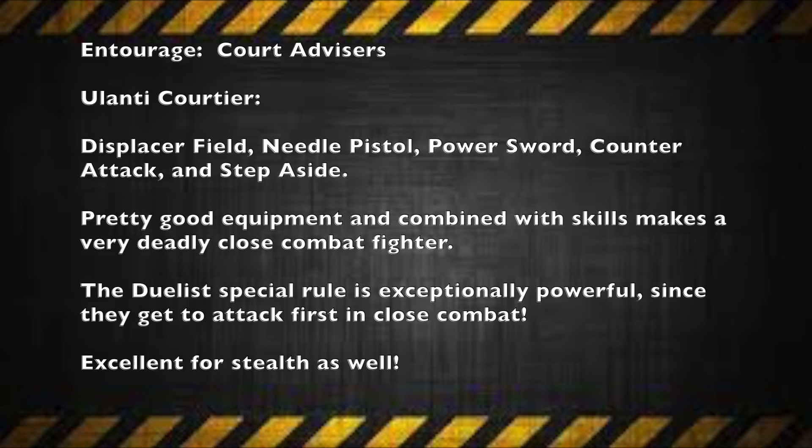Not to mention, the Courtier also has the Duelist special rule, which is exceptionally powerful — no matter what happens, they always get to attack first in close combat, even if charged. So for example, if you're facing a powerful close combat gang like Goliath, and your opponent uses a Stim Slug Stash on their Forge Boss carrying a mastercrafted renderizing axe and charges your Ulanti Courtier, not so fast — the Courtier gets to go first. Packing a needle pistol and a power sword, they can cause real problems immediately. Also, since the needle pistol makes no noise and the power sword can one-shot targets, they make excellent stealth mission operatives as well.